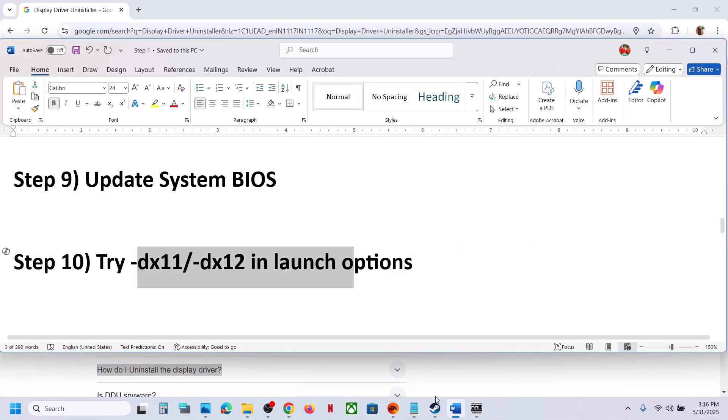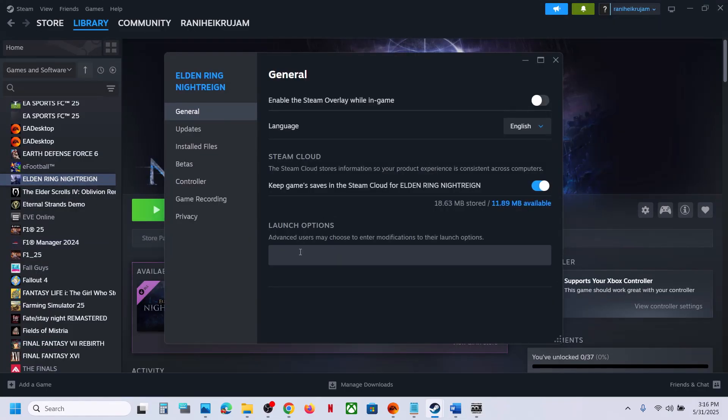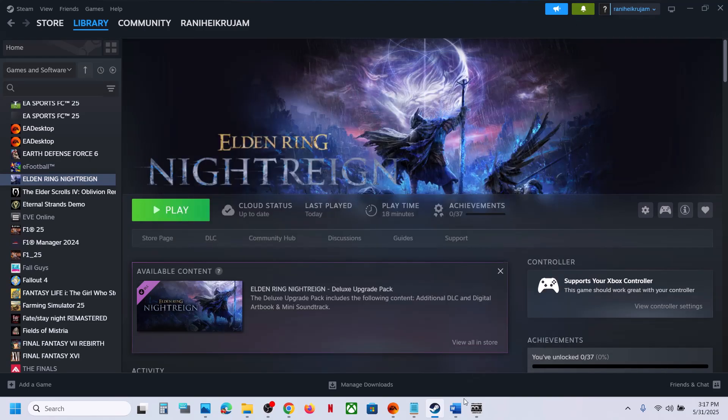The next step is to try DX11 or DX12 in the Steam launch options. Right-click the game, select Properties, go to the General tab, and in the launch options type '-dx11.' Launch the game and check. If that does not work, try '-dx12' instead. Still not working? Remove the launch option and follow the next step.